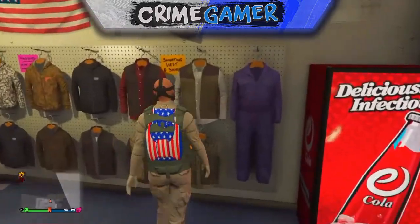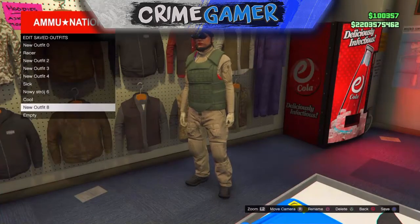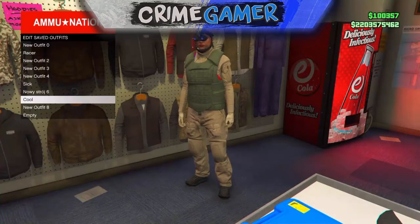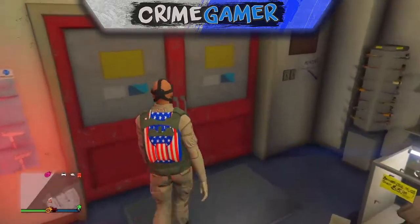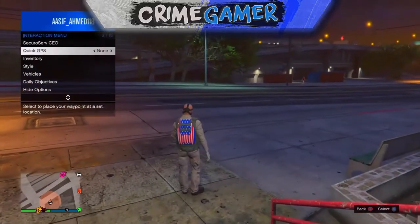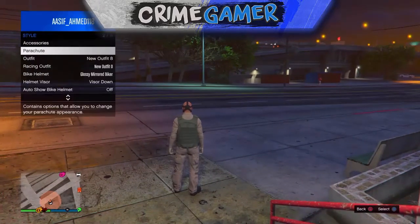First, you want to come to any AmmuNation and buy a parachute. Then you want to save it as an outfit — it doesn't matter which outfit, just save it as an outfit as shown in the video. Once you've saved it as an outfit, walk outside AmmuNation, bring up your interaction menu, go to Style, then Parachute, and set it to off.